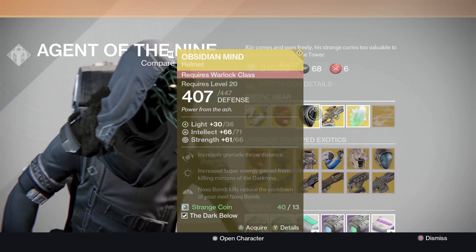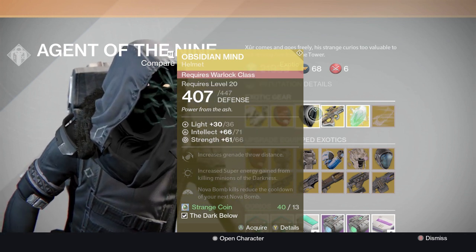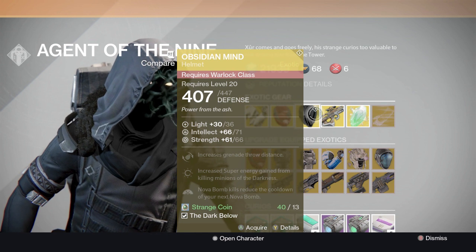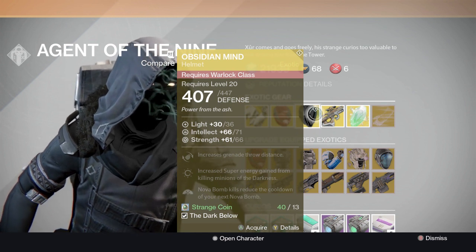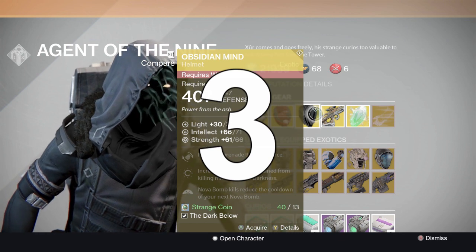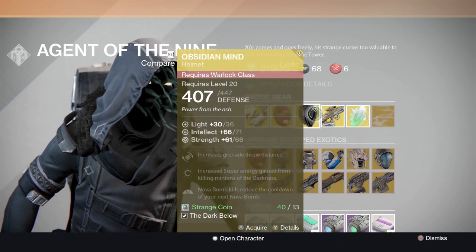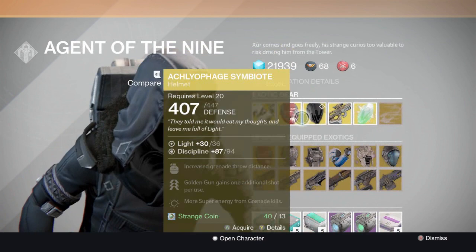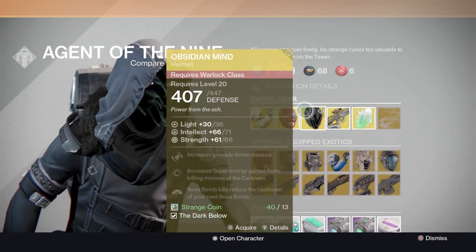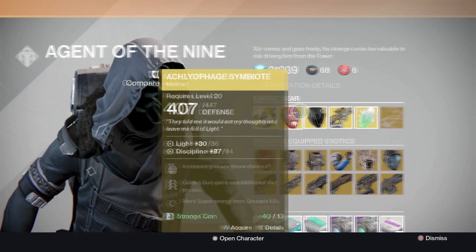Friday is a beautiful day. Anyway, starting out with the Obsidian Mind perks: increases grenade throw distance, increases super energy gained from killing minions of the darkness. Nova Bomb kills reduce the cooldown of your next Nova Bomb - that's a beautiful perk, especially if you're a Nova Bomb kind of guy, which I am in the crucible.